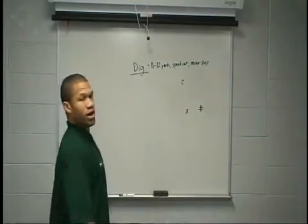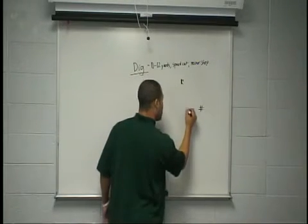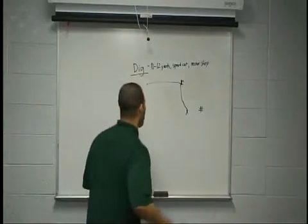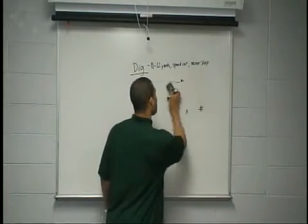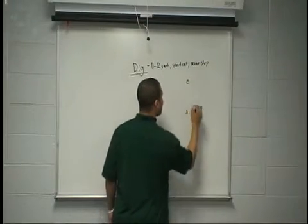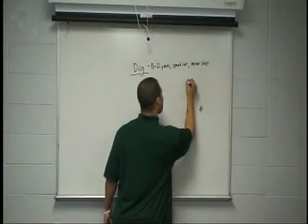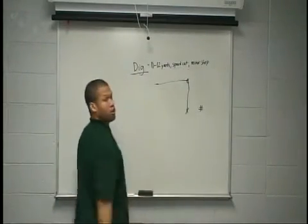If we've got a defender sitting soft and inside, with an inside dig route we've got a win on his inside shoulder. So we need to stem in, stack it up to the top, speed cut, and run away — create that separation on the speed cut and run away from that guy. If he's sitting head up to outside and playing soft off, put your stem right on his belt buckle. Threaten his leverage, threaten him vertically, and come in. Widen, widen, create that space so we can open up that window.